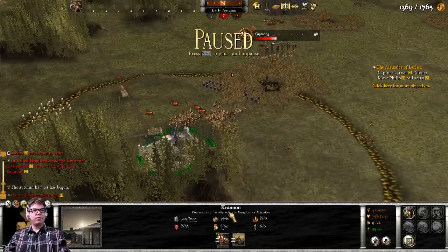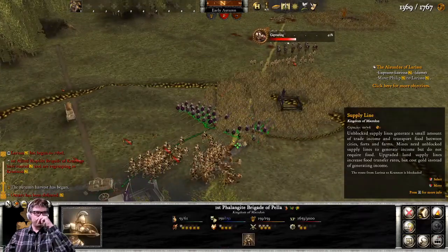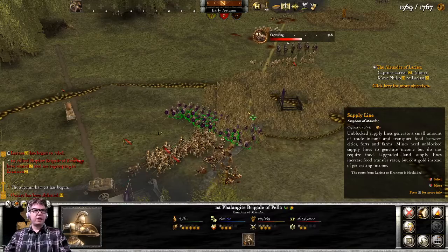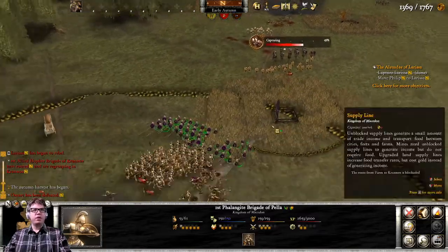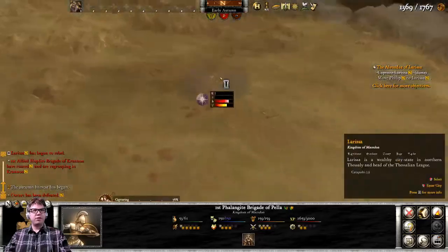Allied hoplites of Cranon have lost out — that's fine. Autumn has arrived, I think, with the new message that came through. Phalangites are doing well over there.